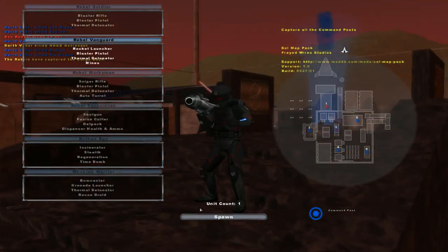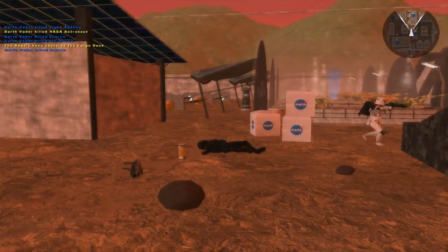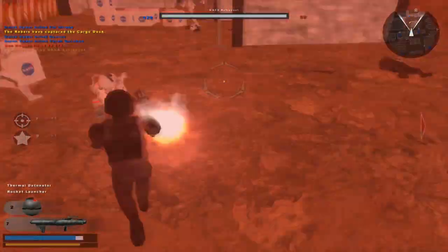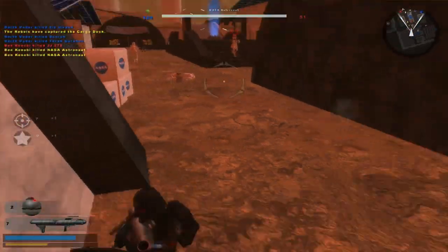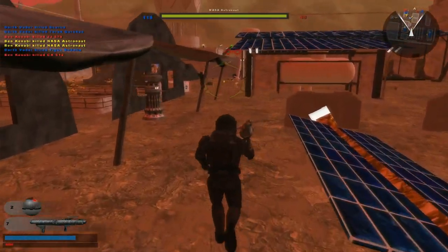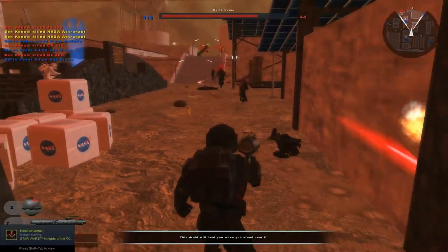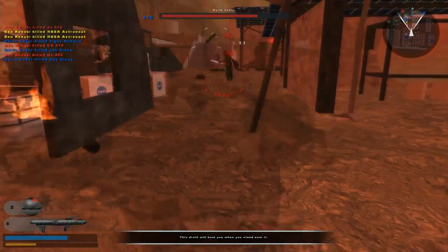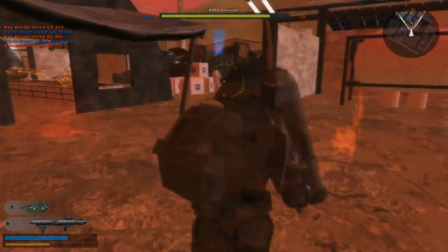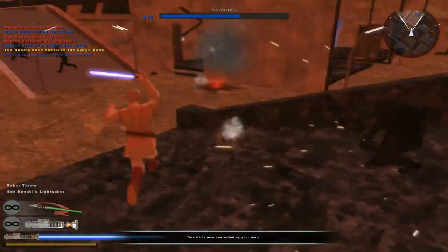Let's spawn in as the vanguard. Jesus Christ, damn it — freaking Vader, you are definitely killing me right now. All right, I'm just going to hide here and see if I can find Vader and take him out. There he is — let's put some mines here. Vader catches them, and yep, there we go — take him out! Yes!